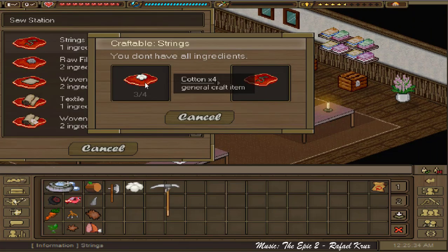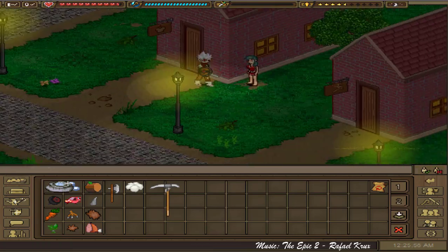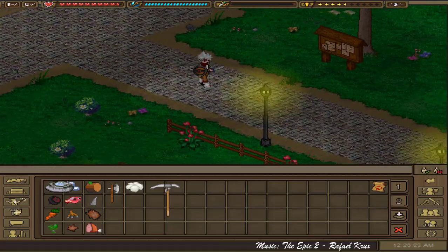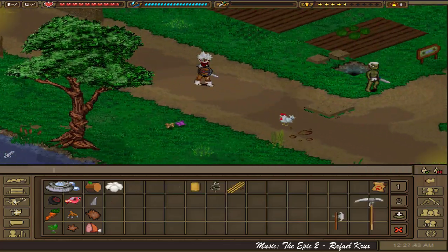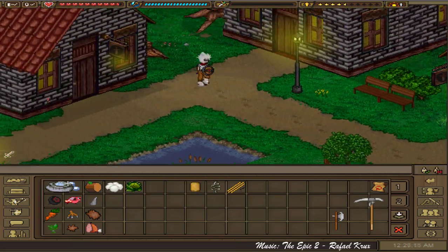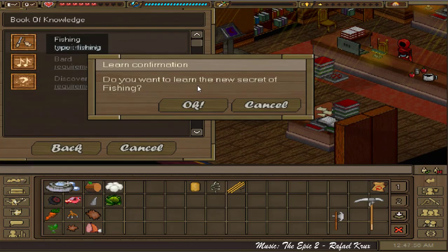Once you have the materials, head to this house so we can use the Book of Knowledge to learn the fishing skill.